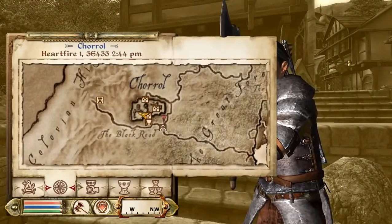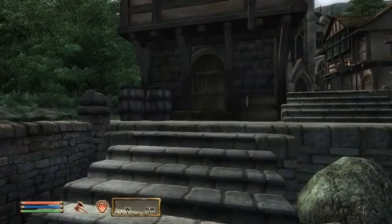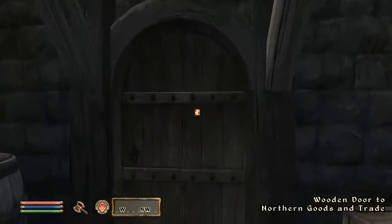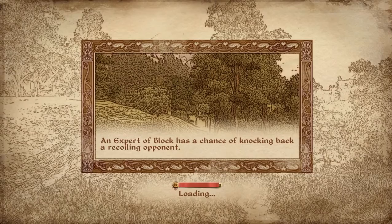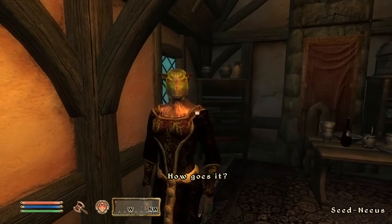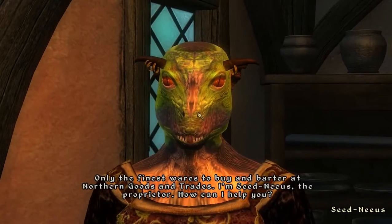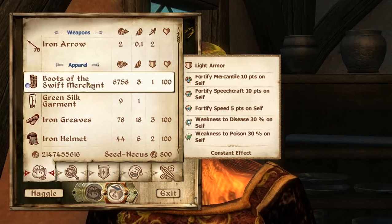Beware: if you do not have over 50 mercantile, the trader will not have it in their inventory. So you must be level 50 mercantile or above to get the boots. Head on upstairs and speak to the merchant, Sidonius. Enter a barter and search for Boots of the Swift Merchant.